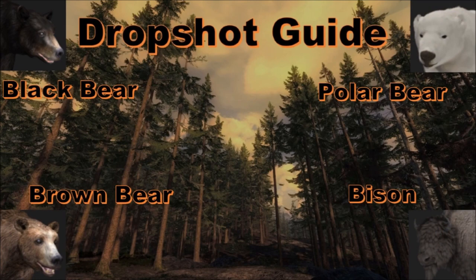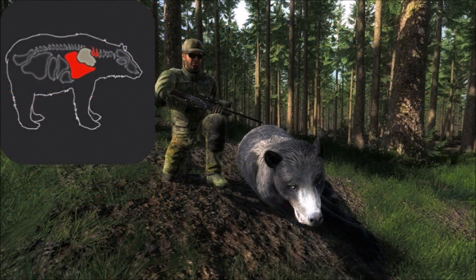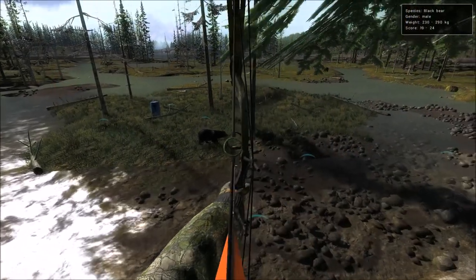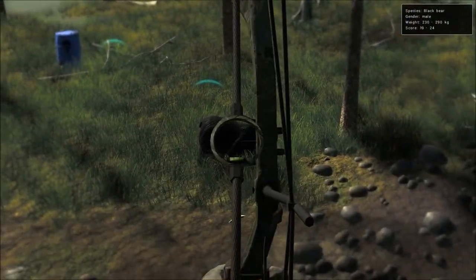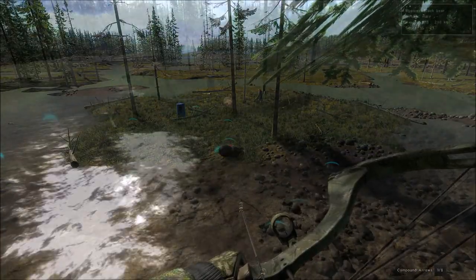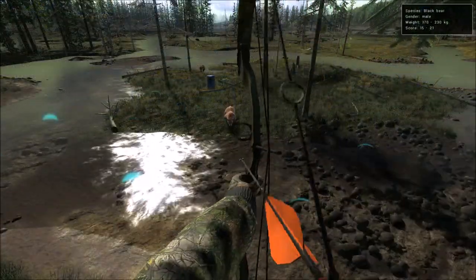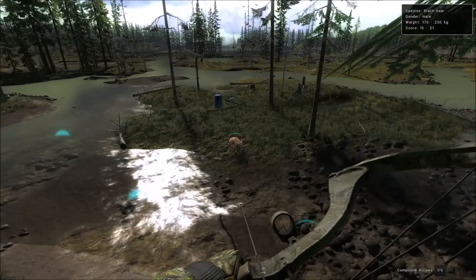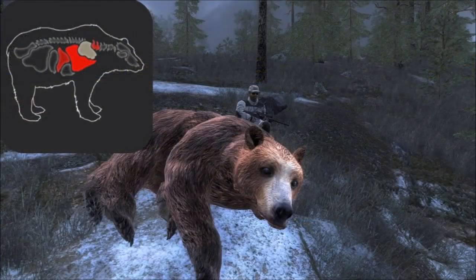We'll start off with black bear. When we look at the vitals of the black bear that we want to hit to get drop shots, you can see it's both lungs and the neck bone, and the shoulder blade just kind of comes along with that. For the broadside angle it's just a routine double lung shot right behind the shoulder and it'll drop every black bear every time. When the bears are facing directly at you, you can just shoot right in between both shoulders and you'll end up in the neck bone - that's where the shoulder blade hit comes from - and you can get into the lungs as well.